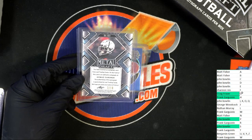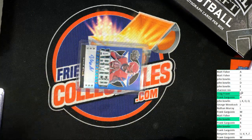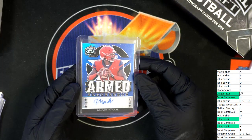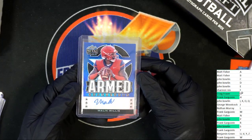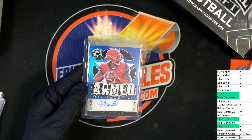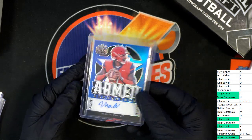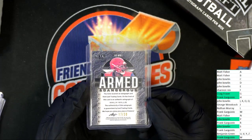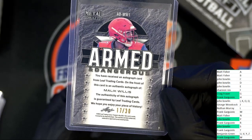The final hit of the break — what's it going to be, who's it going to be? The final autograph in metal draft — oh nice! The Tennessee Titans' Malik Willis, quarterback, armed and dangerous auto, letter W. Pretty good stuff there Frank, way to go man. This one is 17 of 30, armed and dangerous autograph.